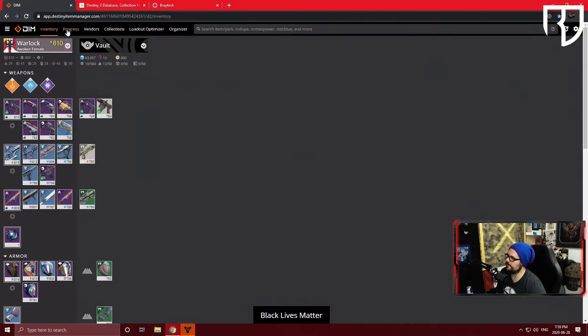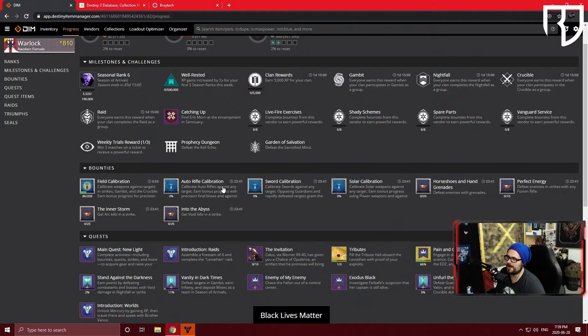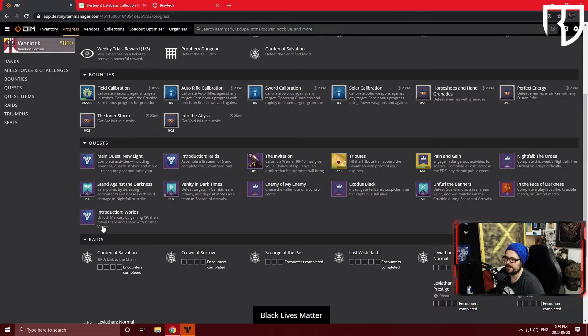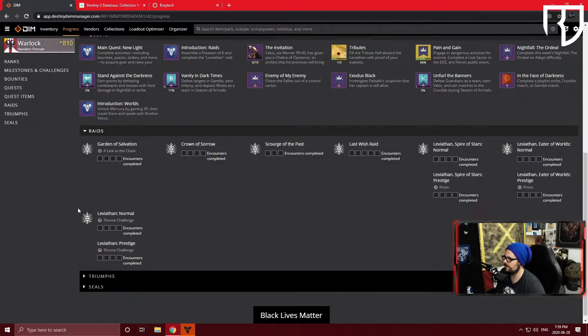A couple more key features: the Progress tab shows your ranks, milestones, bounties, quests, quest items, raids, triumphs, and seals. As you scroll, you get more specifics — some quests give a number or percentage, and clicking on them can give exact details like a specific kill count required. In the raid section, it'll tell you which encounters you've completed as you do them.